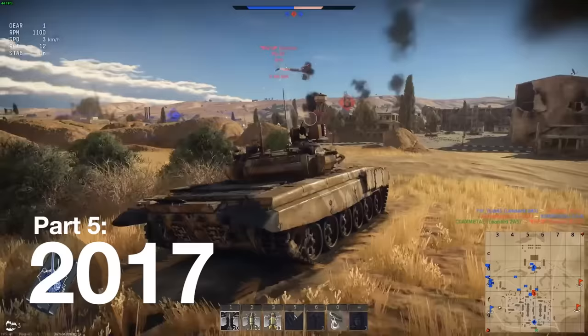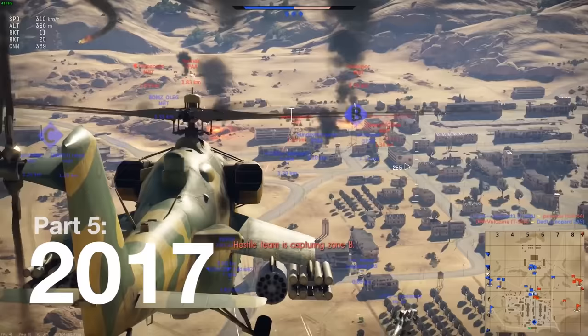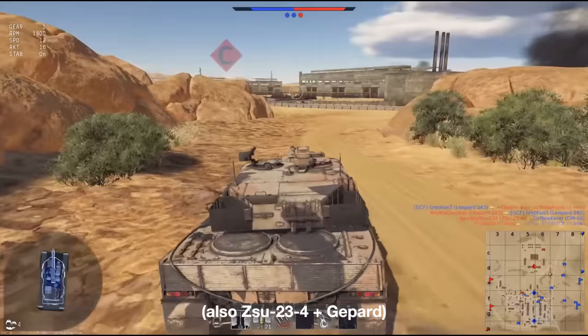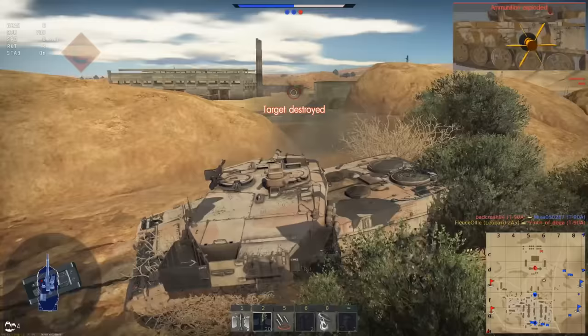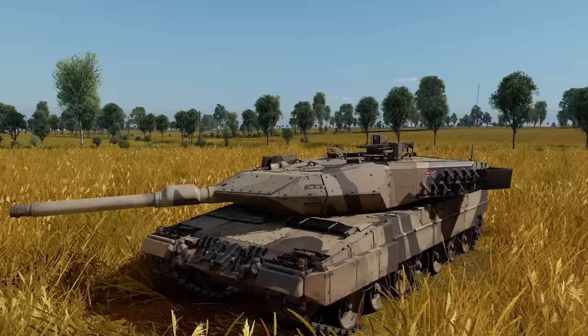The next April Falls saw modern main battle tanks and helicopters available to play. This was back in update 1.67, before even the T-64A was added to the game, and this was the first introduction of functional smoke grenades. A brand new map called Middle East was added specially for the event and eventually was added to the main game. Available to play was a Leopard 2A5, a T-90A, an Apache, and a Hind. The 2A5 was at battle rating 14.0, equipped with DM-53, and its desert camouflage is still in the game today.